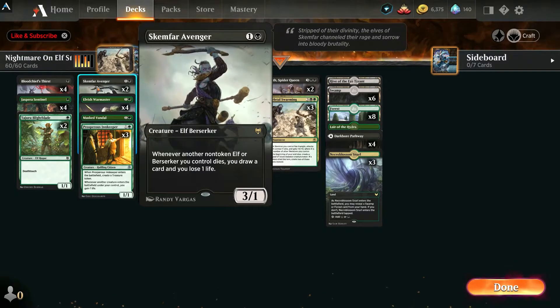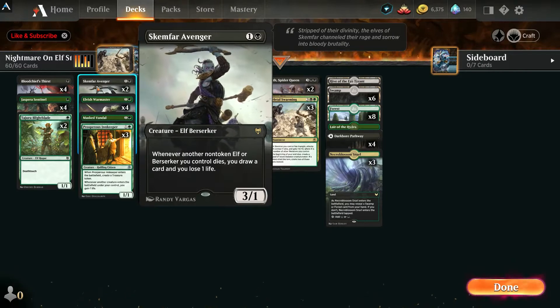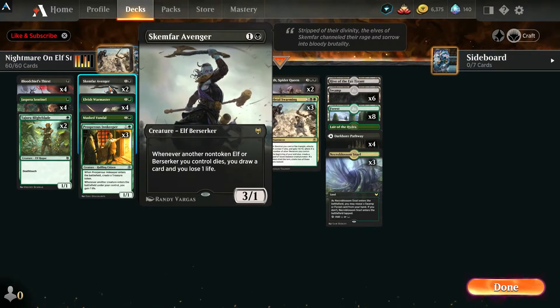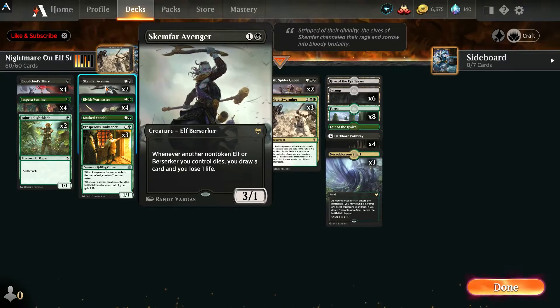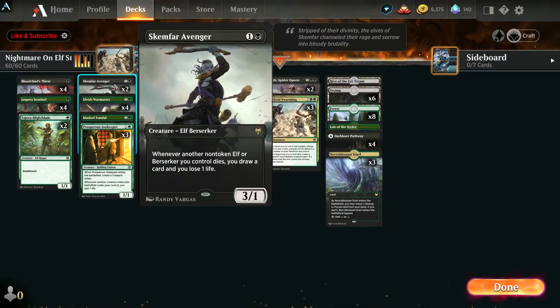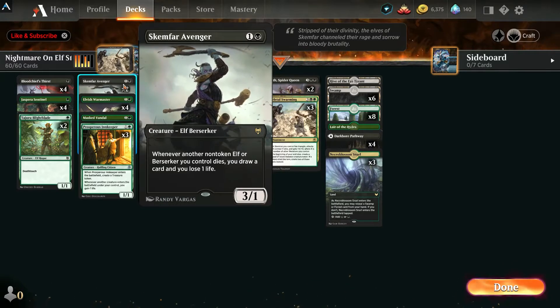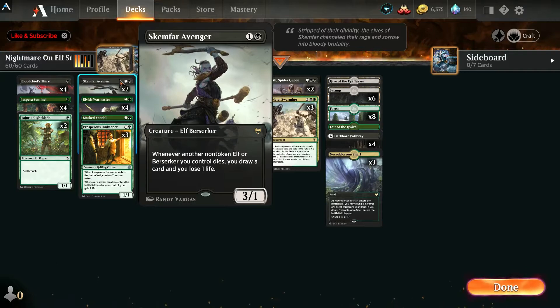I've got two Skimfar Adventures in the deck. Whenever a non-elf token or berserker dies, I draw a card and lose one life. Its weakness is spot removal — if they target him directly, they bypass the draw. But if they board wipe when I have a full board of elves, I'm drawing a lot of cards.